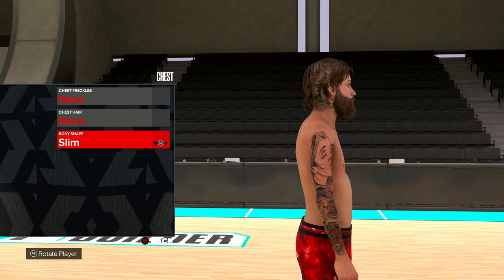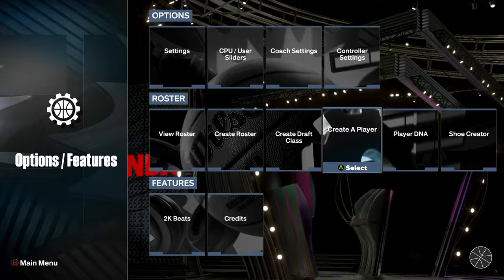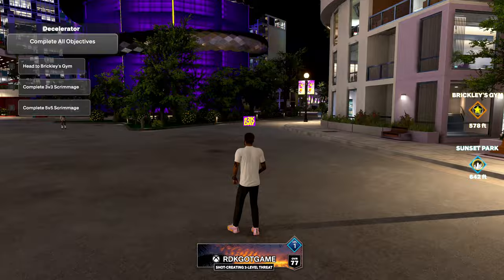There is a way to get these body types on your actual MyCareer player, so we're going to look into that. Now we're in MyCareer. To edit your body type, press Start, go to My Player, then go to Appearance.